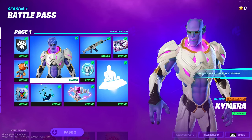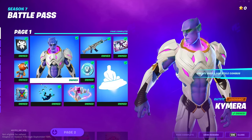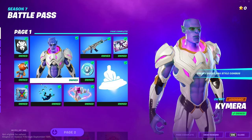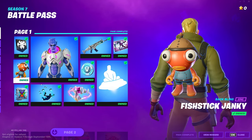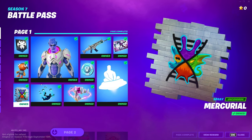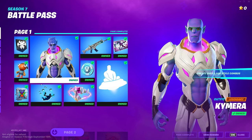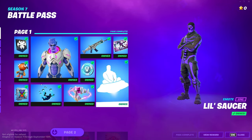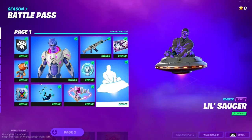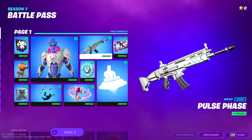The new format for the battle pass is completely different but it looks kind of cool — more modern. It's separating by pages in a little square layout. On page one we got a little banner, a Fish Stick back bling — that's a massive Fish Stick back bling. We got a spray paint, and here comes the skin: it's called the Chimera, like a little alien. That looks kind of cool. And this emote actually looks crazy.